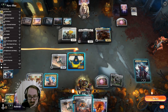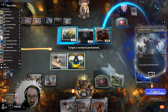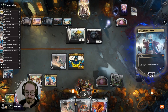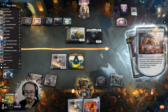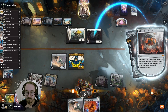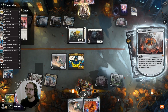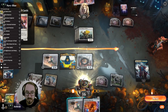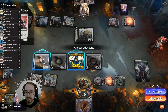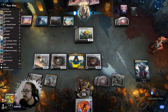I'll just exile a permanent. They're going to get their Valiant Venture, but it doesn't matter. Then we can Portal to Phyrexia next turn.